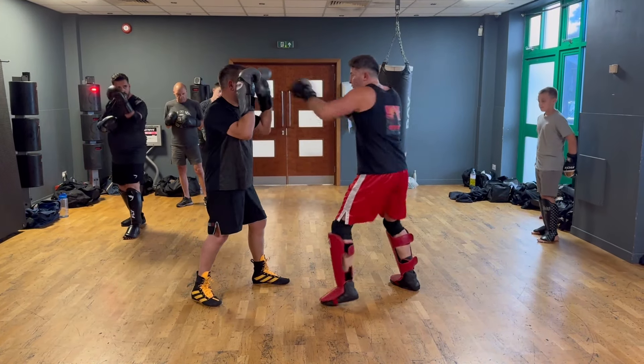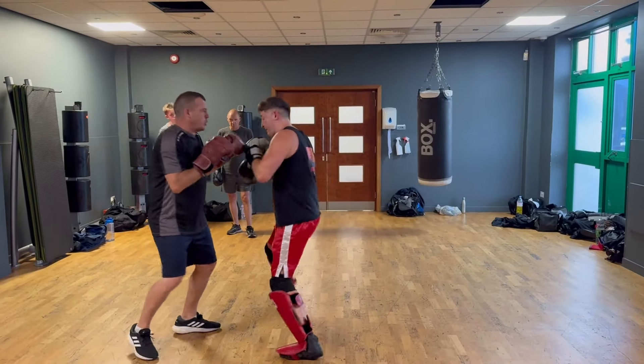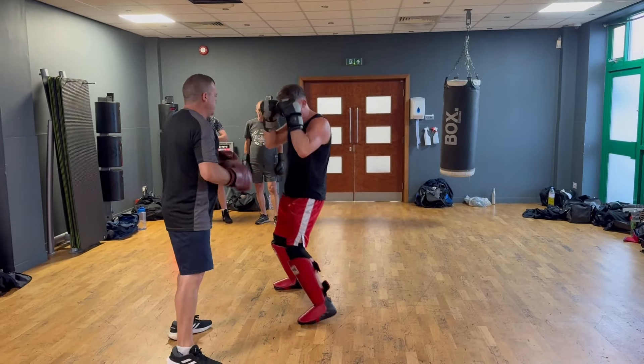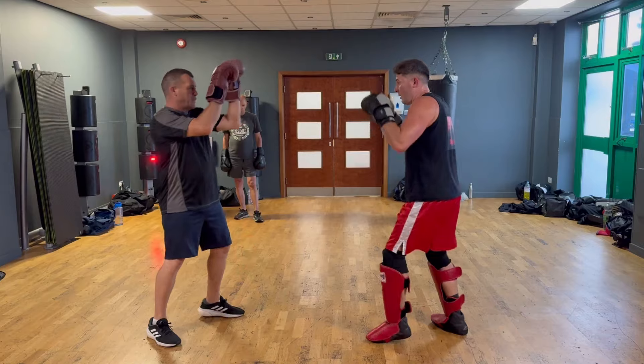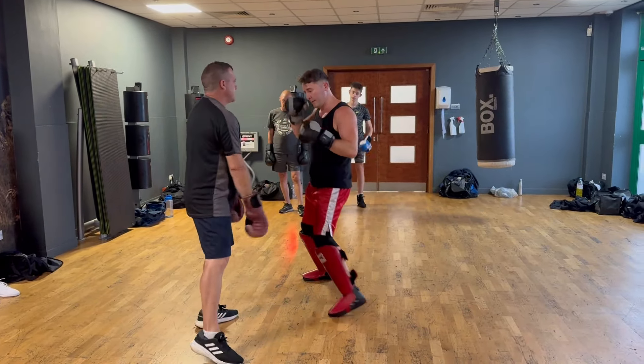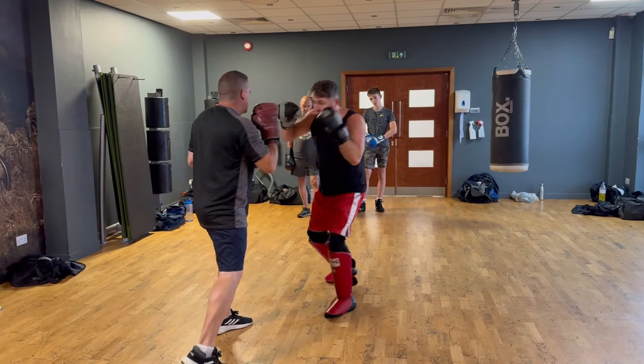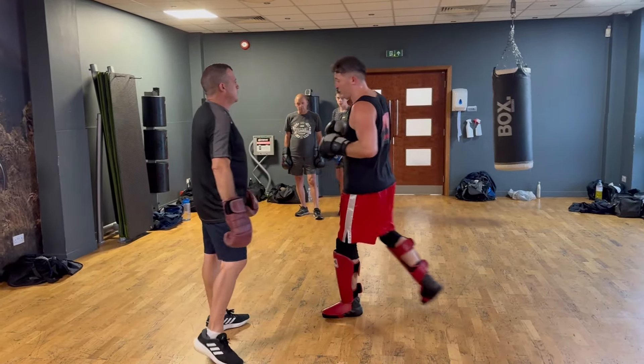Once more: one, two, three — and throw. Step in, my jab cross, step off, cross, lever. Again: one, two, cut the angle, one, two. Stepping in, my jab cross — one, two — step out, cross, lever. One paddle is on your chin.